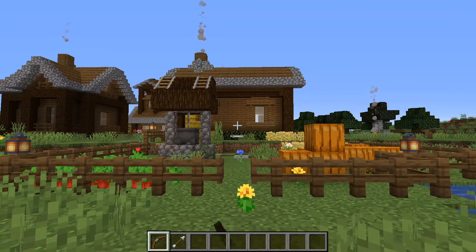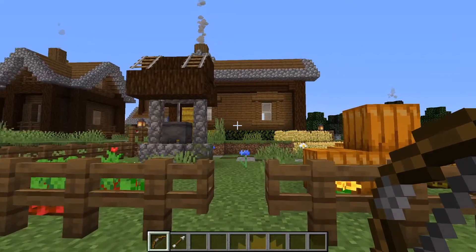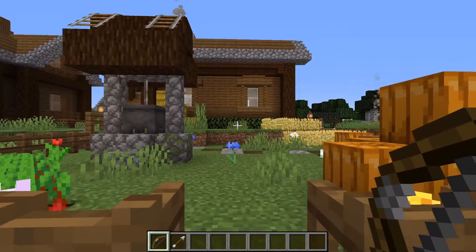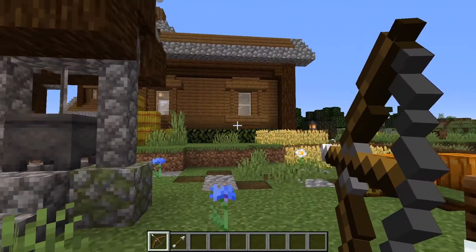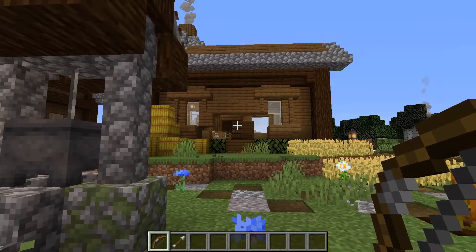Over here, we have what appears to be just an ordinary build. However, an invisible end crystal has already been placed inside it. This trick not only works in creative, but also in survival.